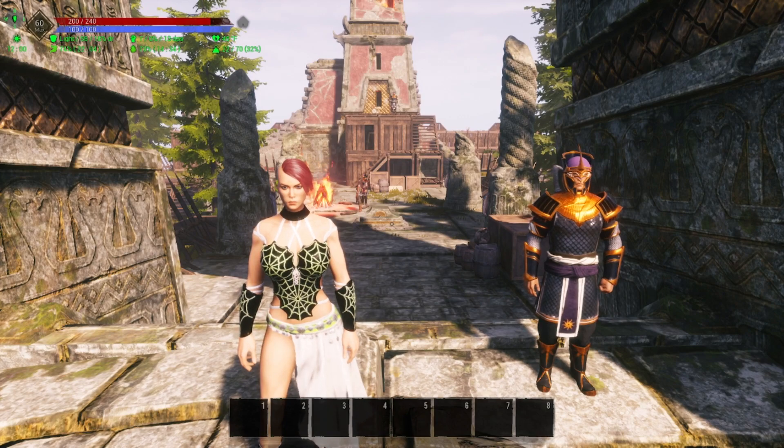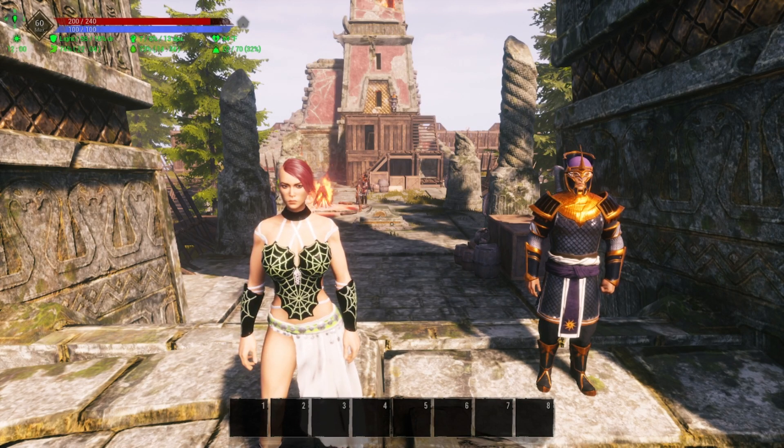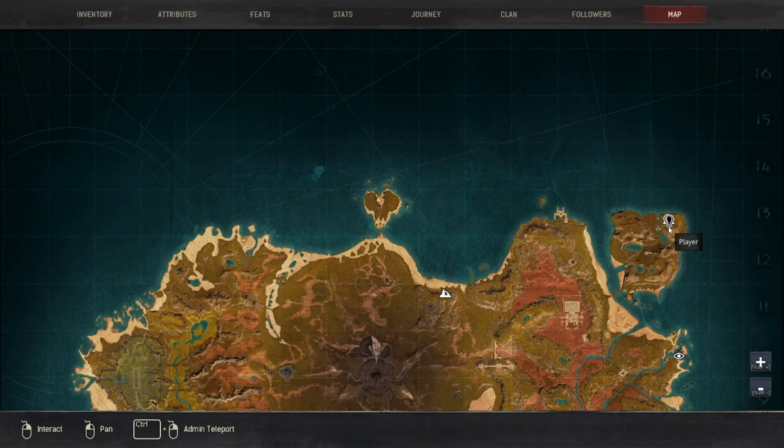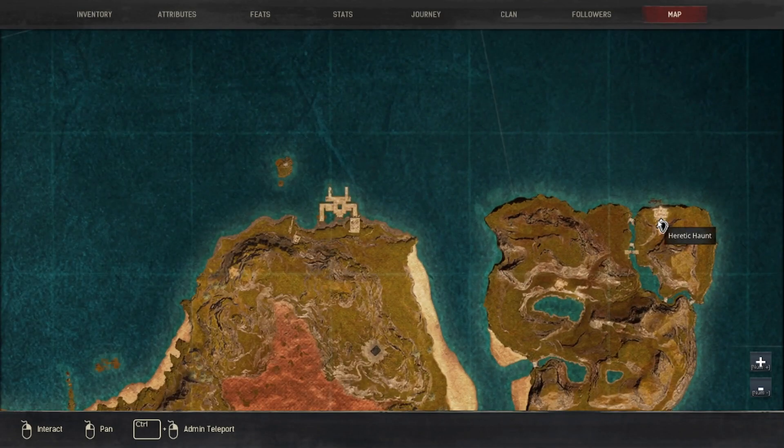Before I show you the next location, I have to say you will not always get a horn out of that chest. There are other items that drop in this loot pool, so you may get a sword or some other piece of equipment.